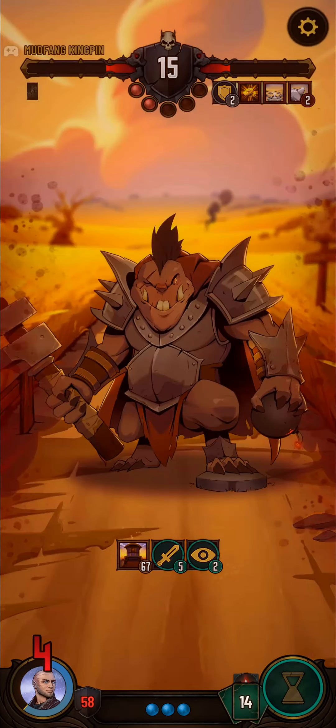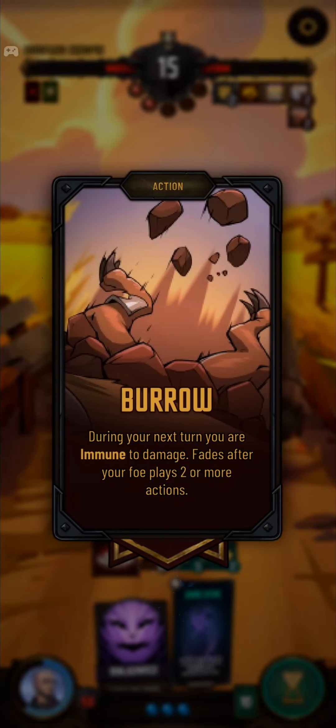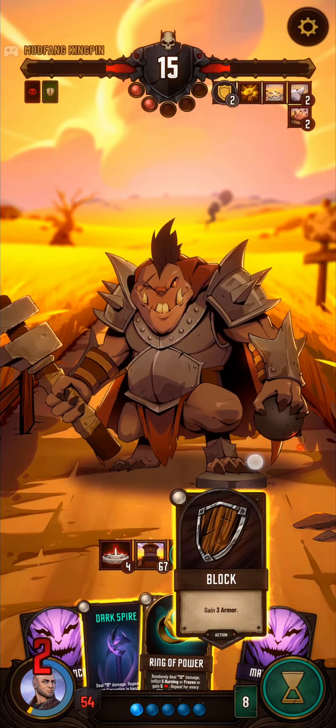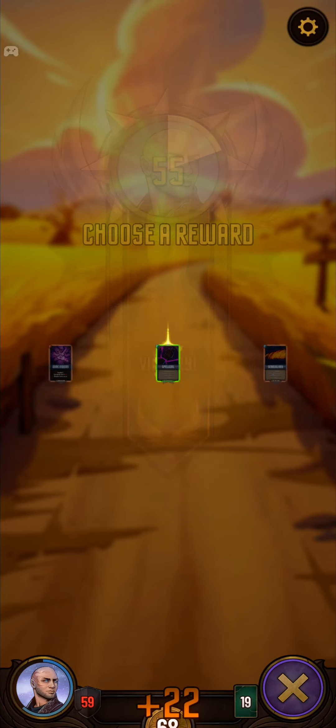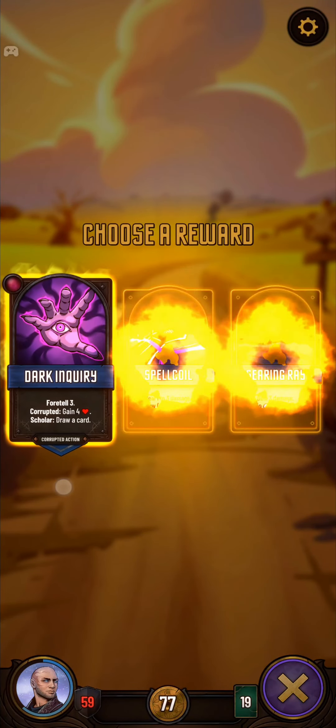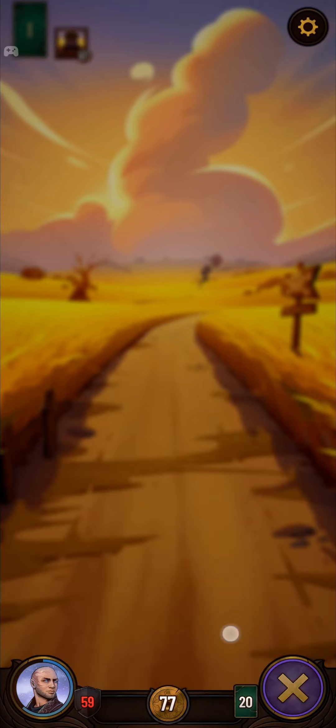This guy has his defensive ability — Burrow. You need to play two actions before you actually start doing any real damage to him. Yeah, I could have killed him a turn earlier. Dark Inquiry is beautiful — that'll help us dig towards cards we need and sustain us a little bit.